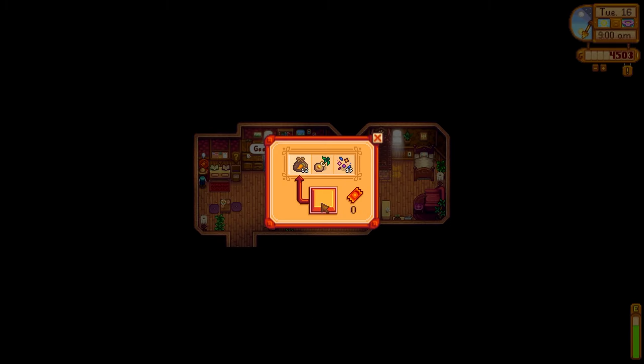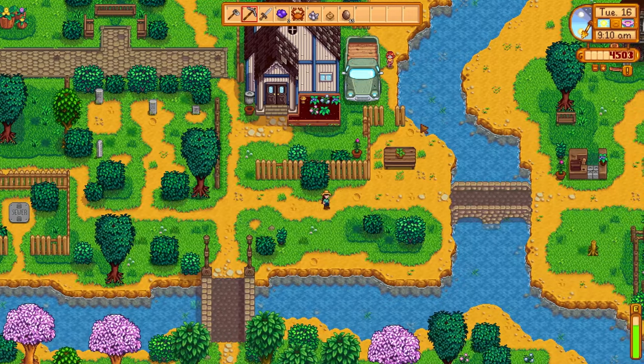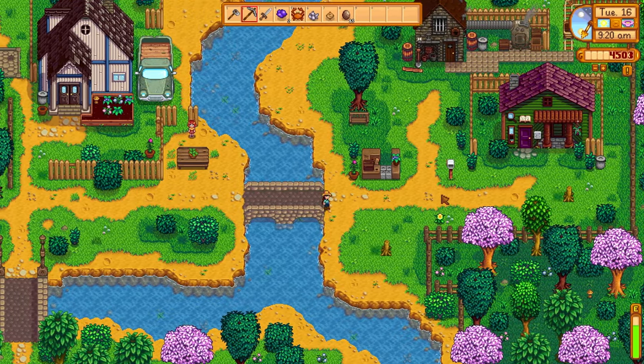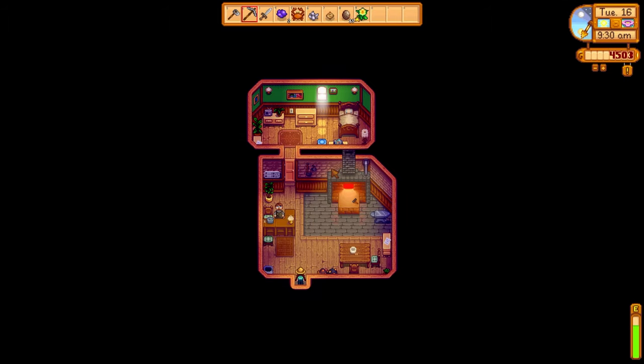Let's take a look at what the prizes are: carrot seeds, an orange tree it looks like, and some sort of other seeds I haven't seen before. Pierre wants that farm fresh parsnip so we're gonna have to go get that afterwards, but luckily we do have some. I've been keeping some in reserve for moments like this. So we should be able to get our first ticket today, which is exciting.